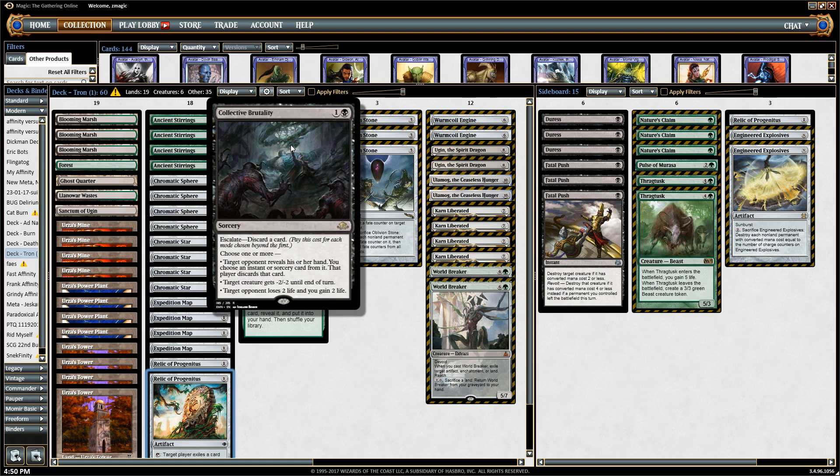The Black spell featured in the main deck is Collected Brutality. This card does it all and does it well. It helps against the aggro matchups, which are your worst matchups as a Tron deck, and it can strip important cards from opponents' hands for other matchups as well.